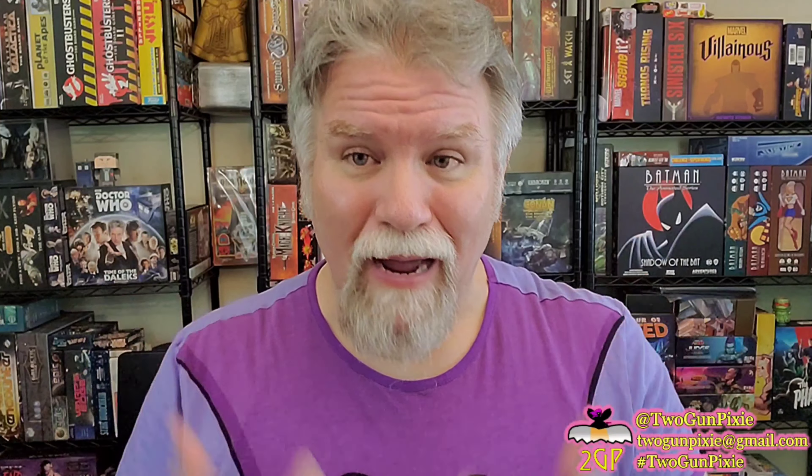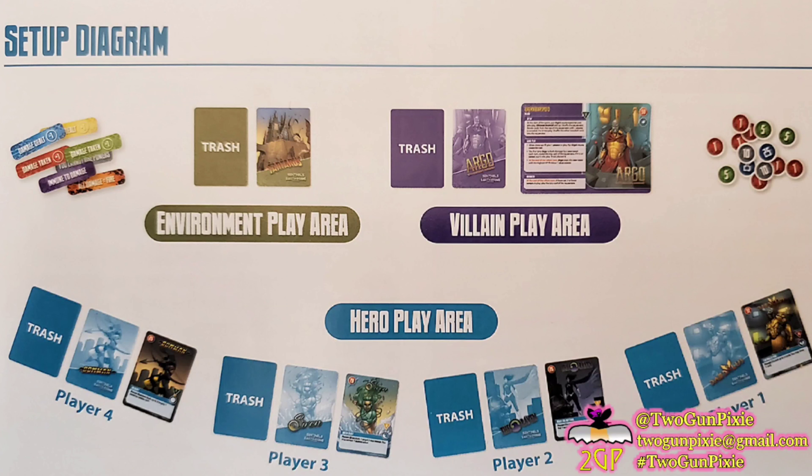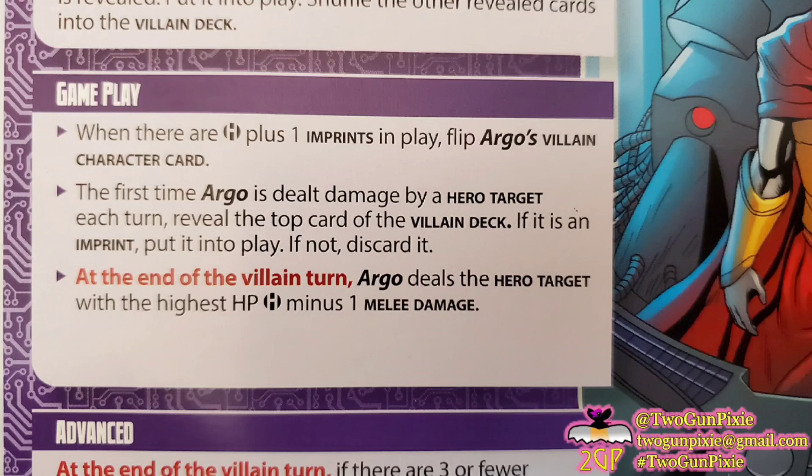Sentinels of Earth Prime is a card game based on the Mutants and Mastermind role-playing game, and it brings those heroes and villains to life right on your tabletop. We're going to jump right in and take a look at the starter villain. This is the villain for your first playthrough of the game — you're probably going to want to start right here — and that's Argo, the ultimate android.